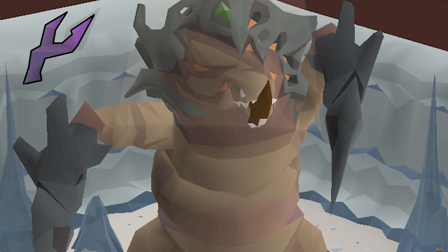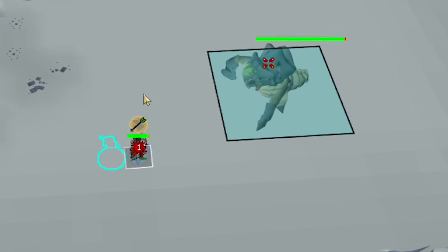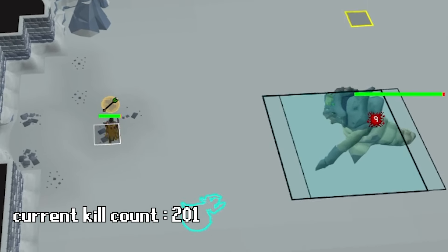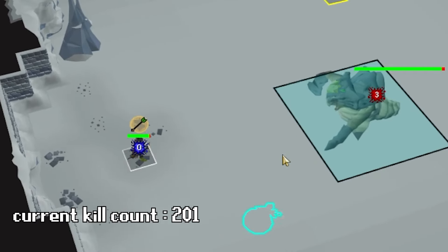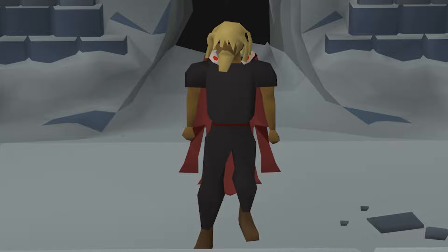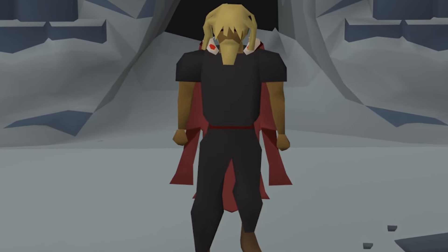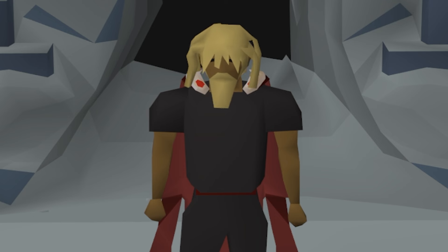It drops Venator Shards at a rate of 1 in 100, and you need 5 of them in order to craft the bow. I've already done over 200kc at this boss because I needed a ton of Ancient Essence to charge the Imbued Heart, but I still haven't received a single shard. Hopefully I can start getting some shards soon, because if not, this grind might take a very long time. Anyways, it's time to farm the Muspah.